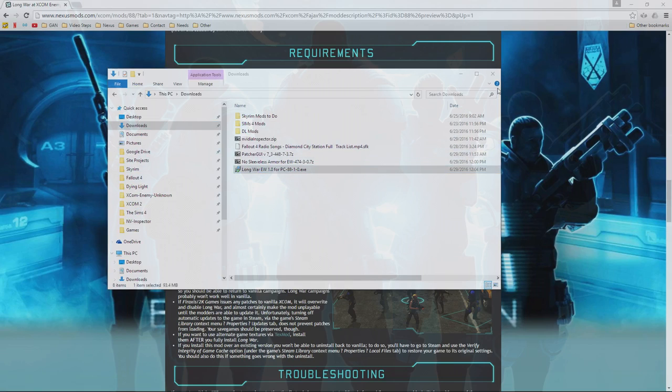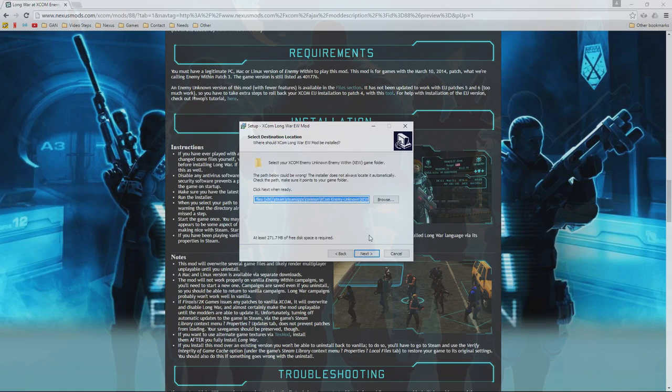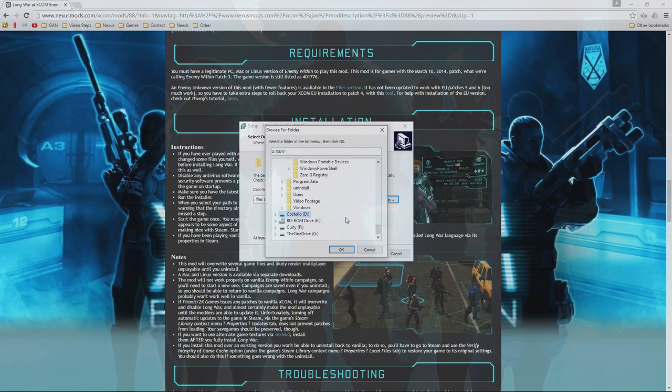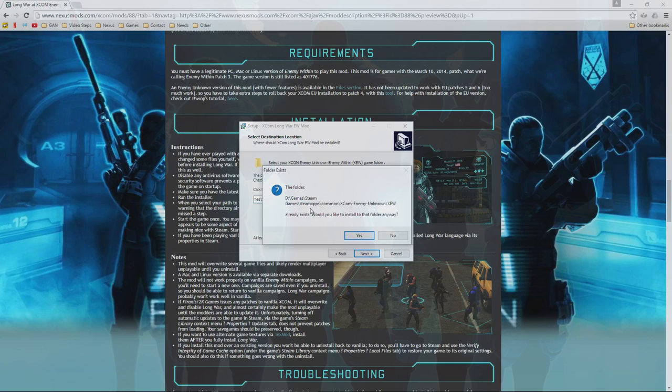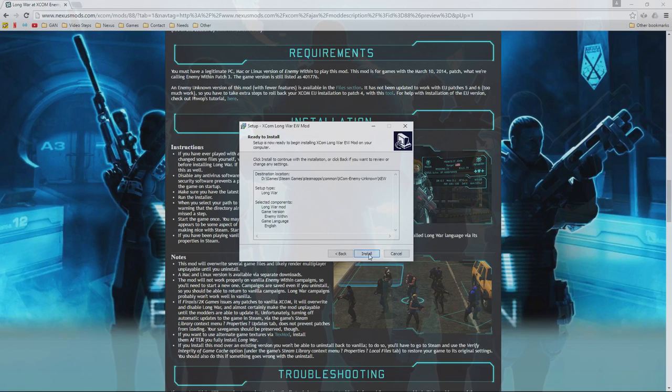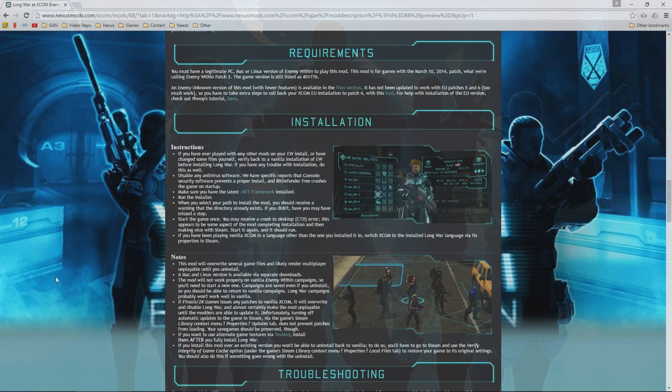The error occurs because Long War looks for the Enemy Within path. To fix it, go to your XCOM folder and click OK — don't double-click into the XEW subfolder because the installer handles that. Then click Next, and if a pop-up appears click Yes. Click Next, then Install. That's how you properly install Long War. Let it finish — it's relatively quick. View the readme if it's your first time, then click Finish.